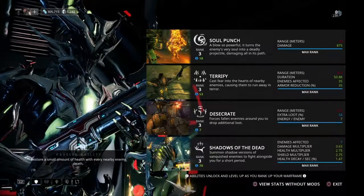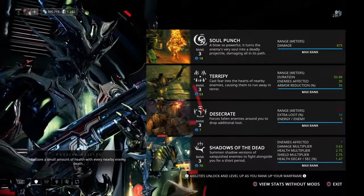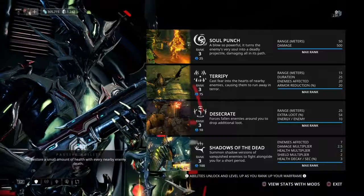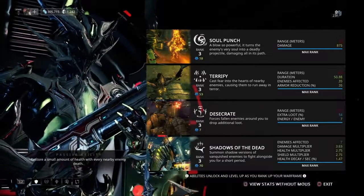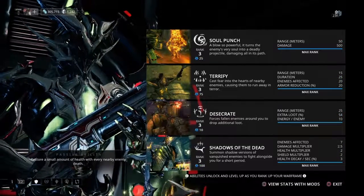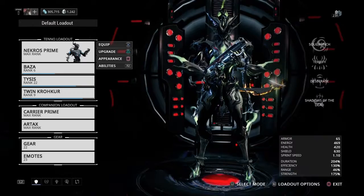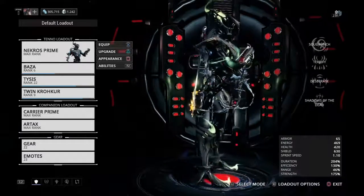This is why I set up the whole build around this augment mod. As you can see, my range is lower, but I don't really need range — look at those modifiers compared to without mods: 2.5 jumps to 3.6, 2 jumps to 2.75, the health decay per second was three but I've cut it over half down. That's what I run on my Necros — the summoner build.